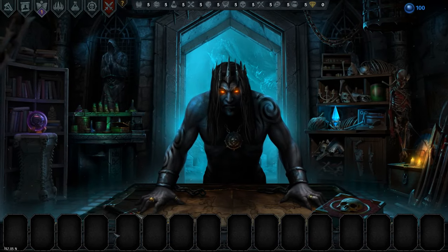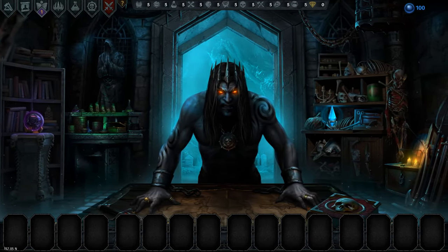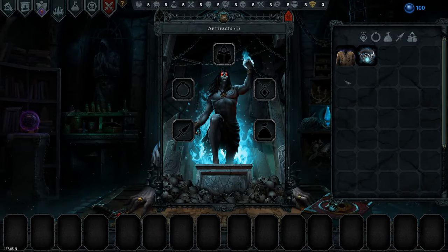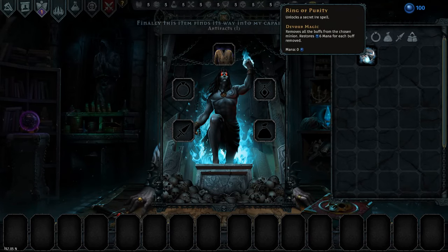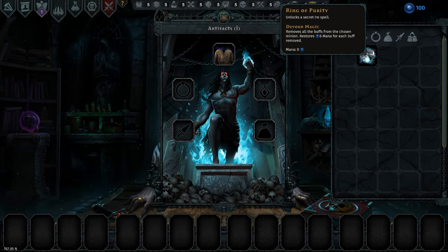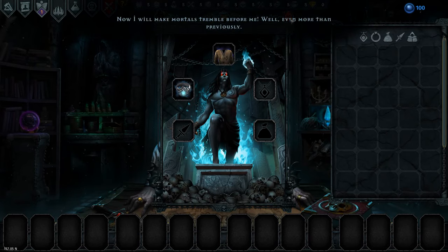So I'm going to make my own initial squad, my own starting squad. And for artifacts, we have a 10% chance to find a consumable apple battle. This item finds its way to my capable hands. And Ring of Purity unlocks a secret iron spell: Devour Magic. It removes all the buffs from the chosen minion and restores 6 mana for each buff removed. We don't have anything else so we might as well put it on.